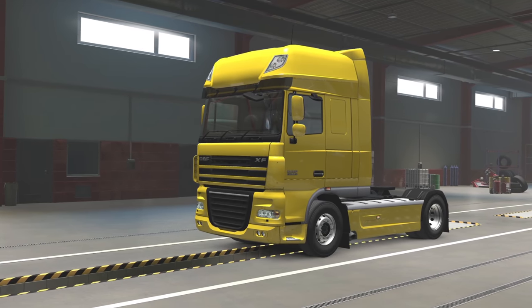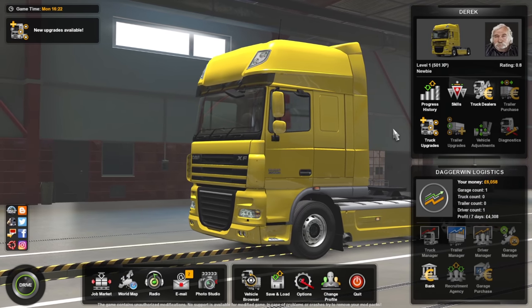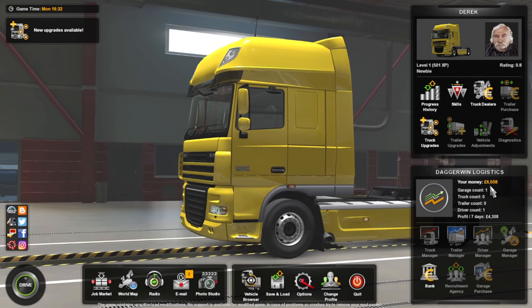Hello everybody and welcome to the second episode of Survival Trucking. We are returning with Derek, who is the driver, and he is on level 1. He has 501 experience points and has a bank account balance of £6,058.